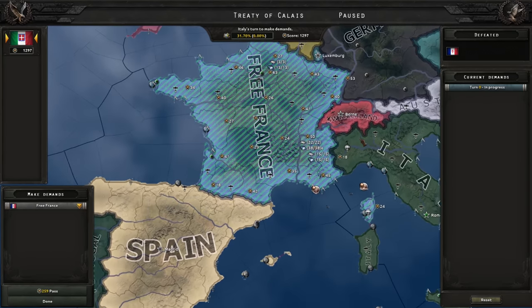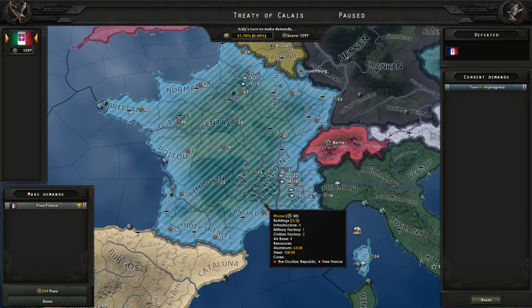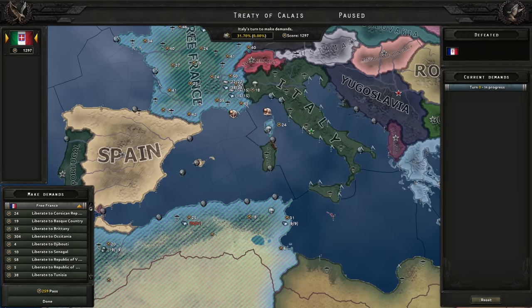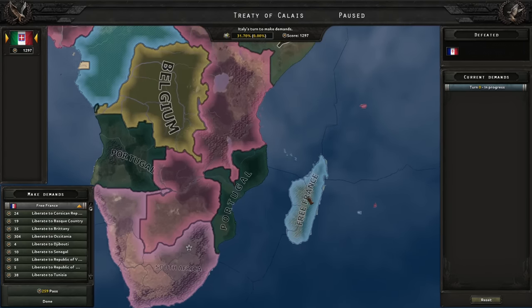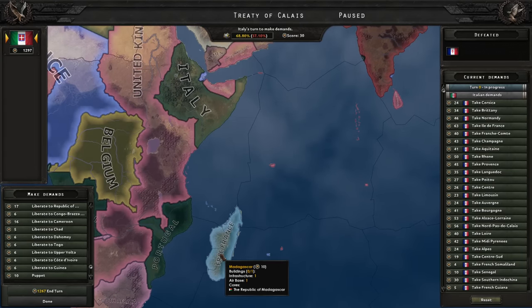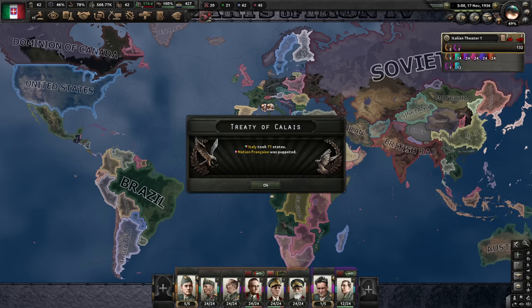That was not well executed. I should have started with paratrooper orders on victory points only in both northern and southern France. However there was a little bit of a problem with the transport planes which I rectified later, so that's fine. Now I don't remember exactly what I need for the Roman Empire so I'm just going to take almost everything and puppet them with Madagascar because I want their fleet.